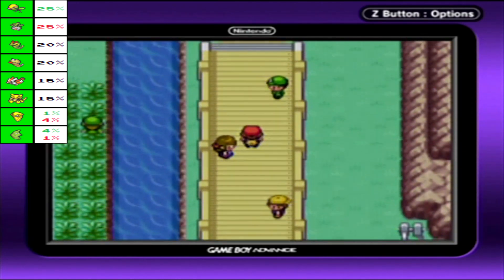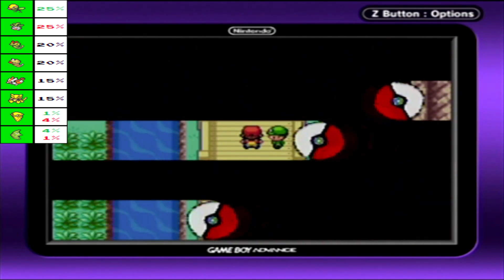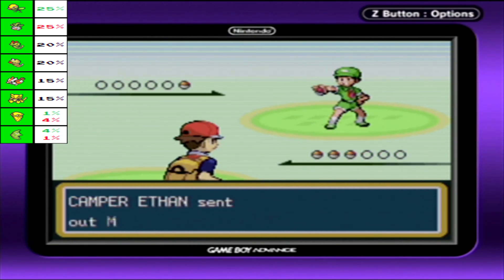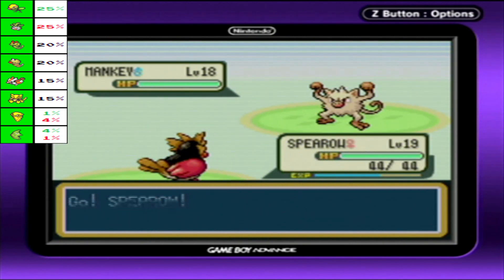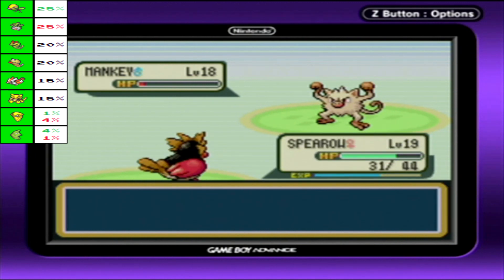Now this gets us right back to trainer number five, who's a camper, I believe. I'm number five — I'll stomp you. Not really, because you only have one Pokemon, if I remember correctly. Yes, you do. Camper Ethan, you've got a Mankey. Which is surprisingly high level — actually the highest level thing we've encountered so far. But it's also a Fighting type. It survived — uh oh. This will be okay. I was worried it was going to go for the flinch. Well, since it did not flinch five times, we're safe. And you're dead.